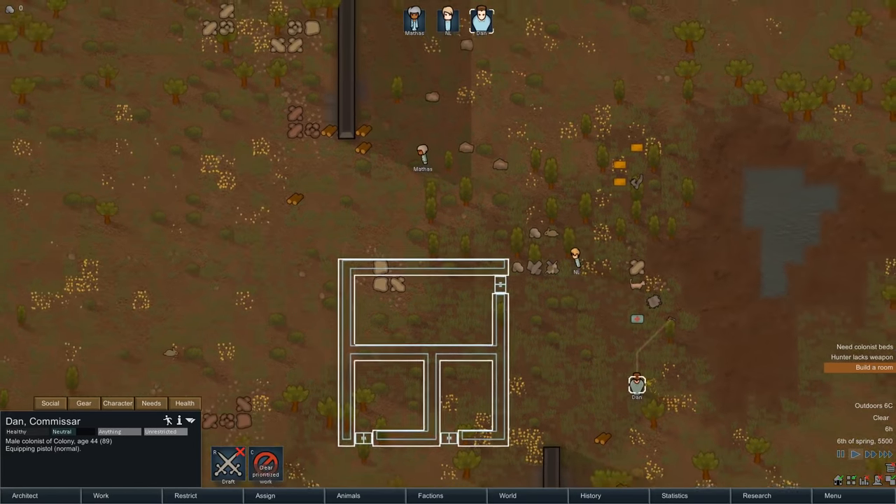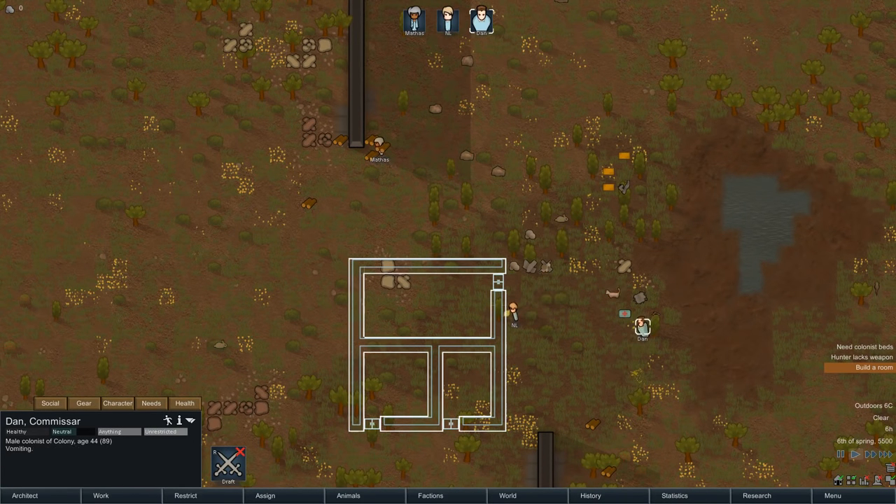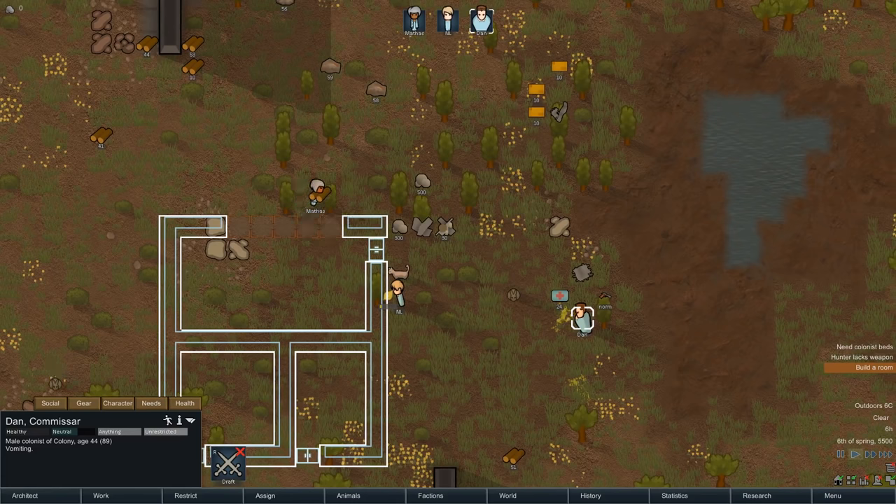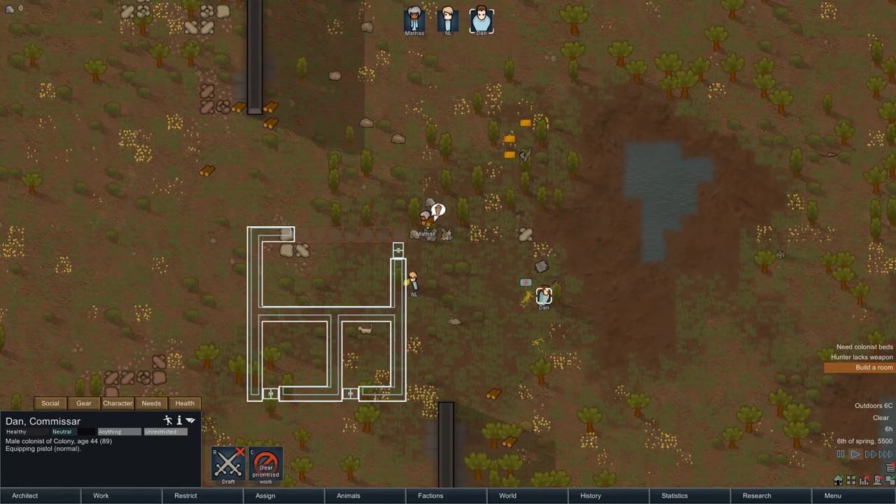So right now Mathis is going to be picking up some of the wood here. Dan is vomiting — oh, he's just having a bad day. I thought he was being like a social rebel, but it turns out he's actually maybe a little sick. That's fine. For now everybody's going to pitch in.